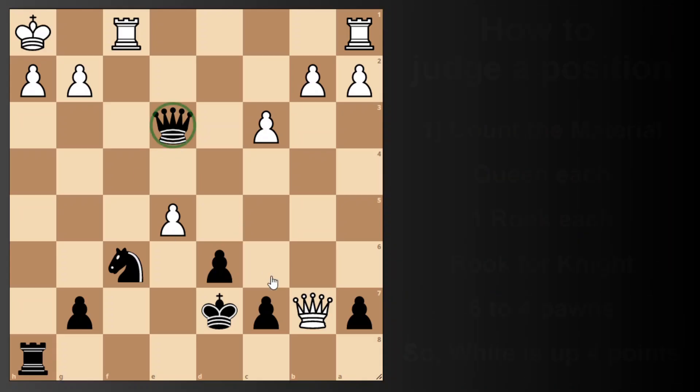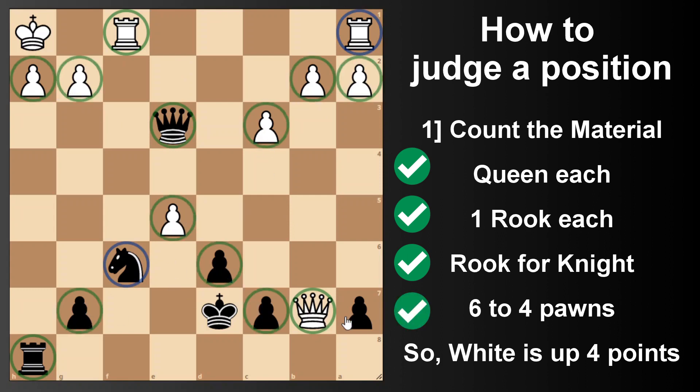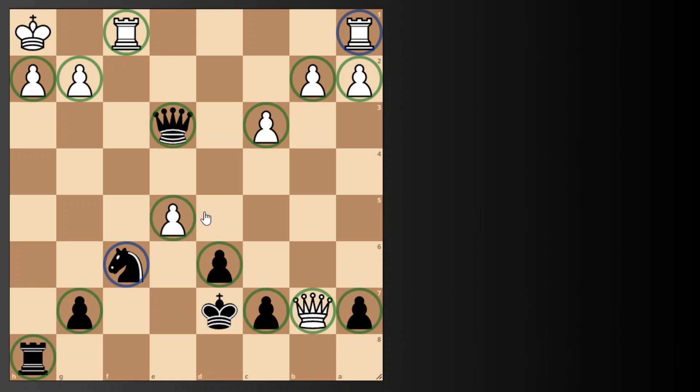Another secret. Before I reveal, let's do a quick count: queen each, rook each, and here's the big difference — rook for knight, so white is winning. Pawn count: white is actually up 2 pawns and a rook for the knight, so white is totally winning.